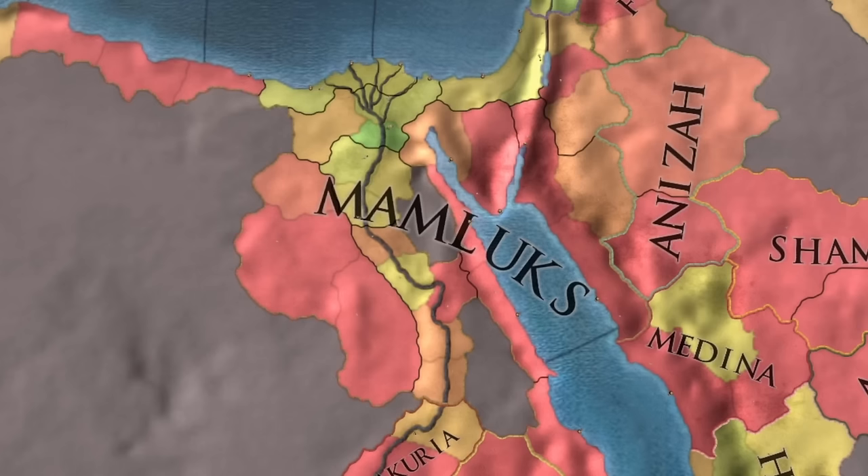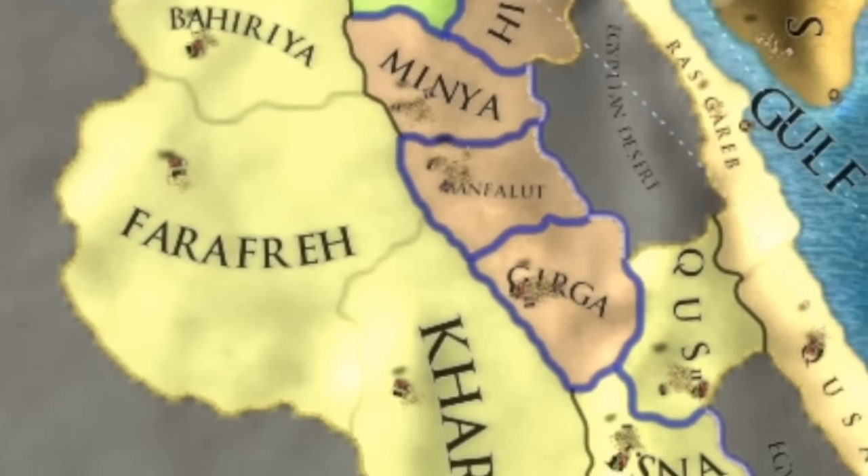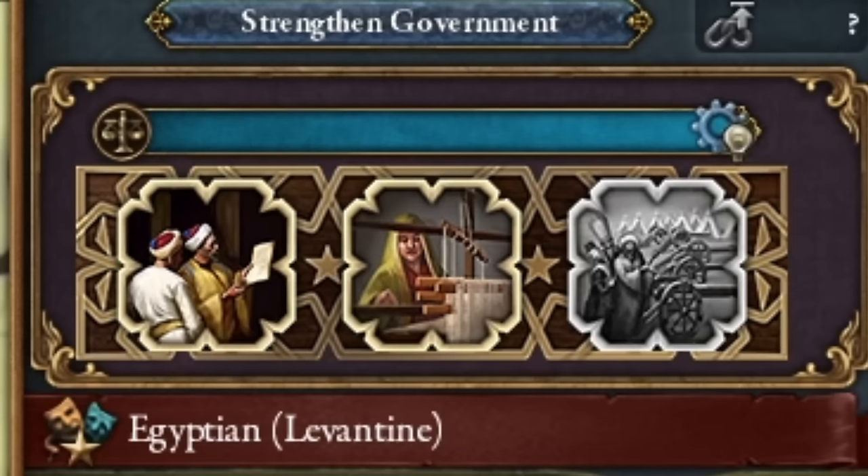In today's episode, I will show you why Mamluks can be your new favorite country for development. Today we will develop the province with sand, and a new form of government will help us a bit in this.